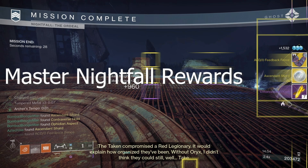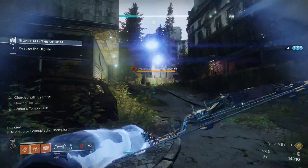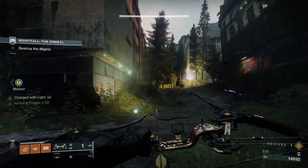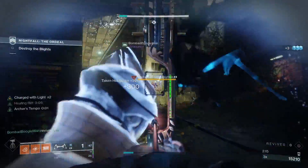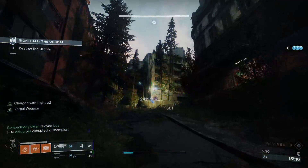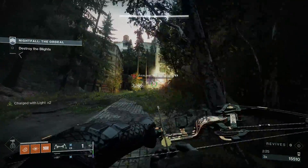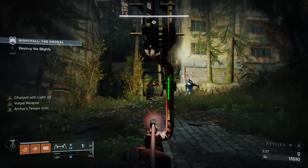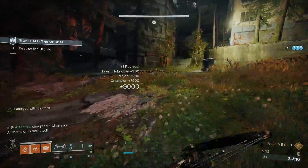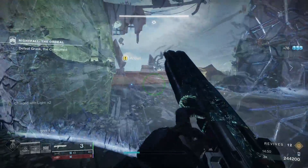Master nets you one Ascendant Shard, one Exotic, as well as a number of Legendary Drops. Master's not that bad. If you're looking to just coast and not worry about getting one-banged by literally every single thing, Master Nightfalls is completely okay to do. But if you're a little more hardcore and want to make the most out of your time and have a pretty decent team, I highly advise the Grandmaster version. It takes somewhere between 14 to 15 minutes, and at most — even waiting for a Super at the end — about 16 minutes.